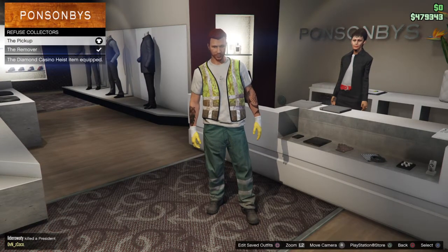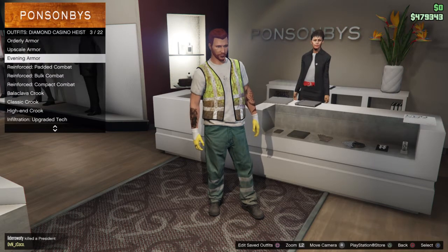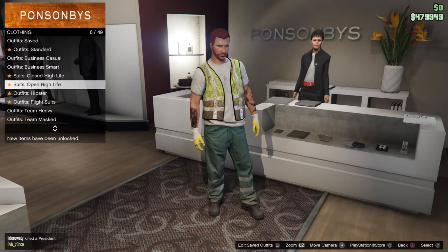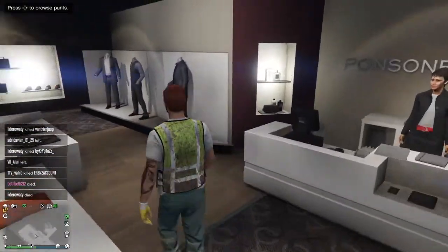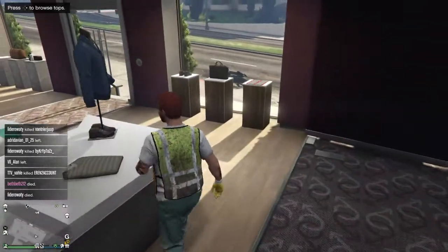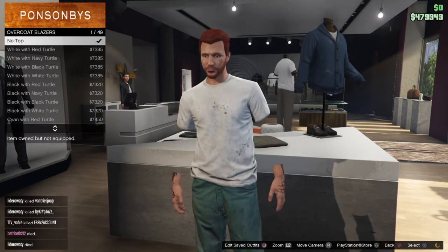Then once you have done that, you then want to go to Overcoat Blazers. I don't actually know what Overcoat Blazers are to be honest. Please give me a minute, I have no idea where Overcoat Blazers are. I think they are somewhere else — that's Pants, there's those blatant little t-shirts there. Where are Overcoat Blazers? I'm assuming they are on top somewhere. Aha, here — and then no top.